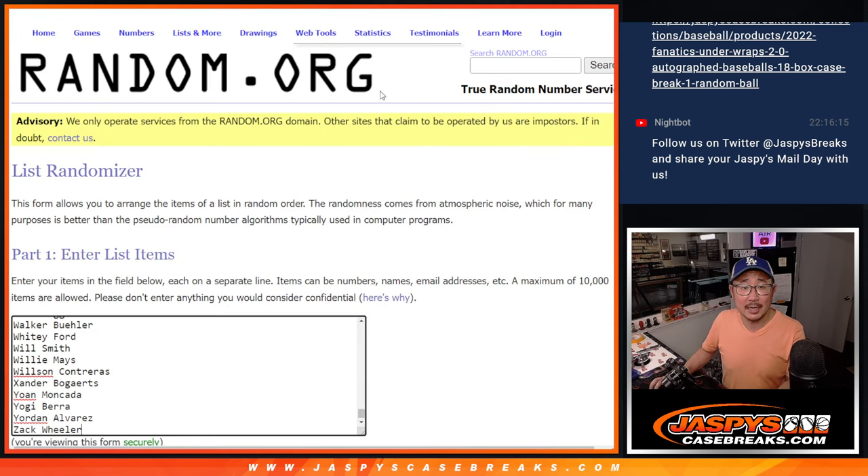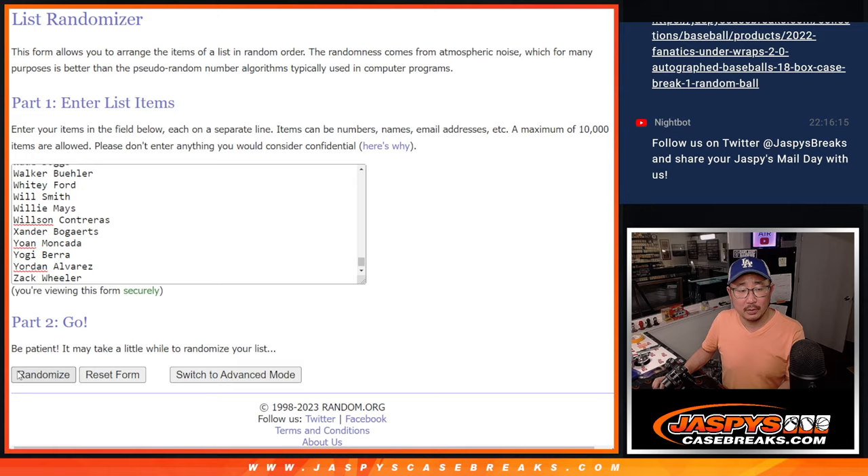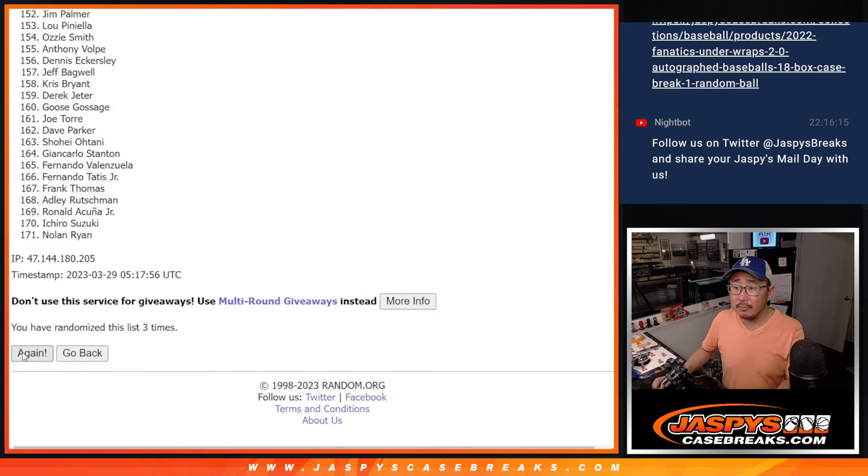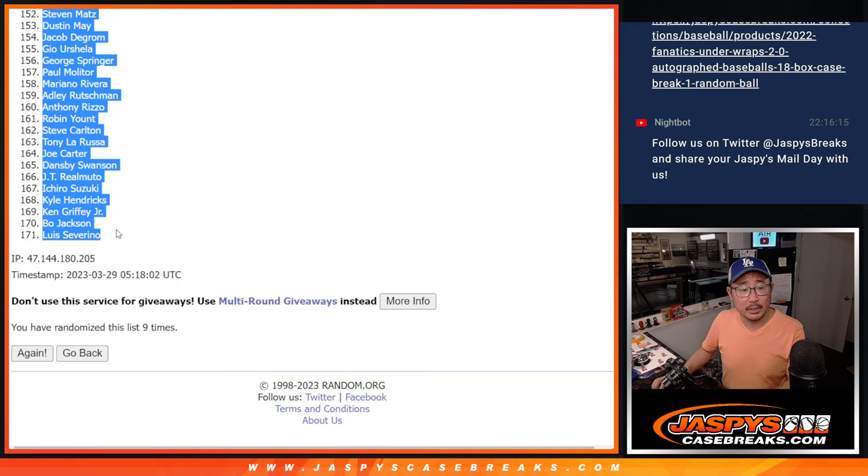Got some Eugenes down to Adam. Three and a six, nine times for players — two, three, four, five, six, seven, eight, and nine. Got Jock Peterson down to Luis Severino.